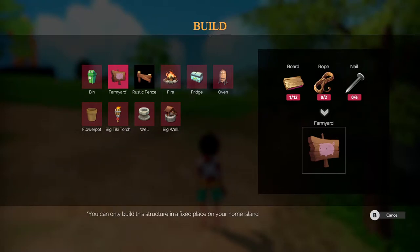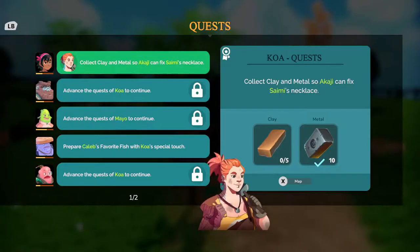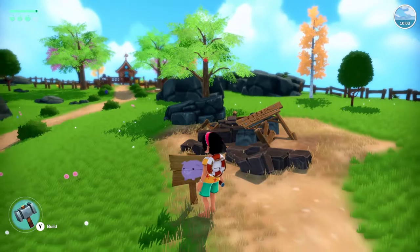Fixed place on your home island — that must be this guy. It's weird that it's in a different menu. Nails, rope, and board. That'll be a bit.